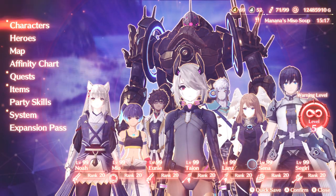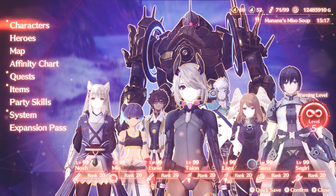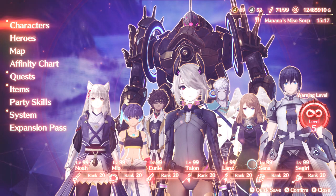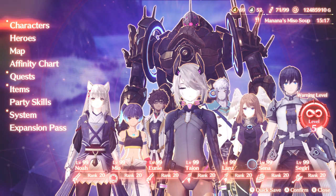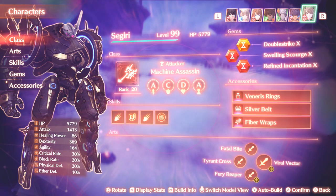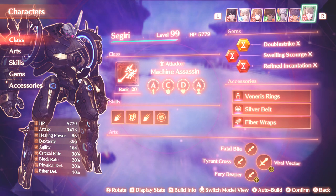Ladies and gentlemen, welcome back to the Xenoblade Chronicles 3 Heroes Showcase. Today I have the pleasure of showing you my personal favorite hero in the entire roster, and that is going to be Sigiri. Sigiri gives you the Machine Assassin class, and in my mind, this is probably one of the coolest concepts you could ever give to any class in any RPG ever.